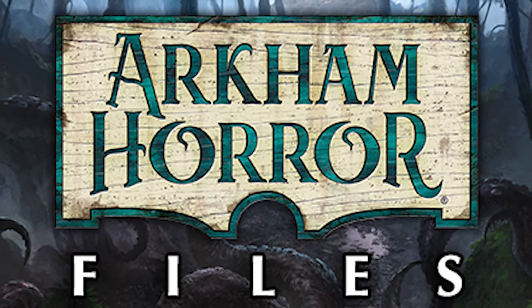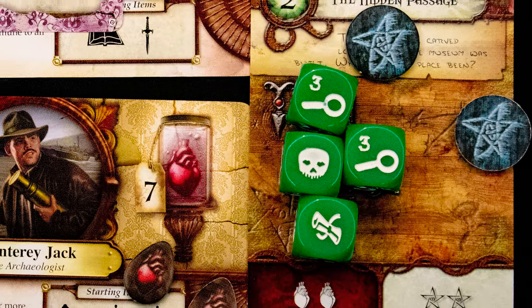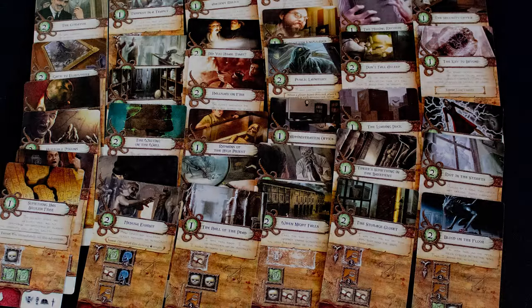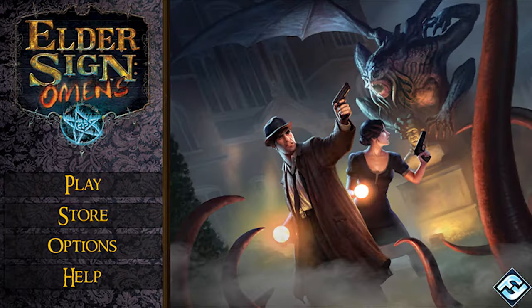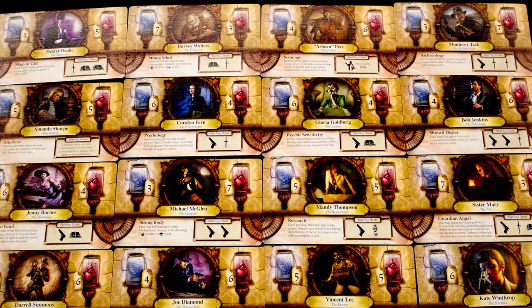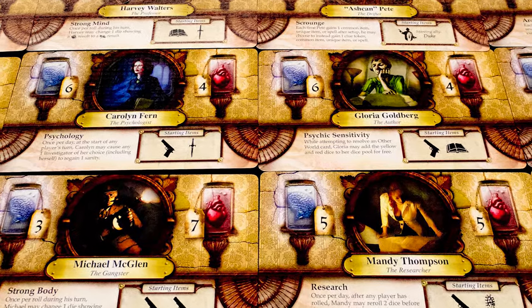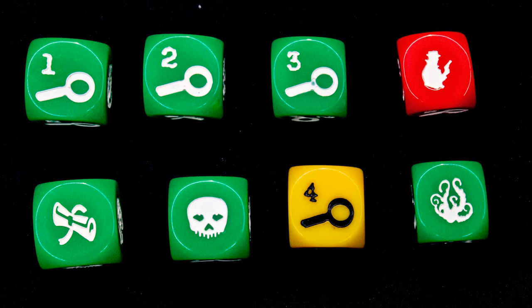Why would you like this game? Elder Sign is one of the Arkham Files games from Fantasy Flight Games, and it's one of the lighter and more accessible ones. There's still a lot to do here, and the core gameplay loop of rolling dice, matching symbols, and solving encounter cards is very solid. There's a huge number of characters, Old Ones, and encounter cards. It also has a great phone app, plus a bunch of good expansions that really improve the overall experience. As for the core set alone, it's a great lightweight co-op game for those who love dice and want something lighter than most Arkham games.